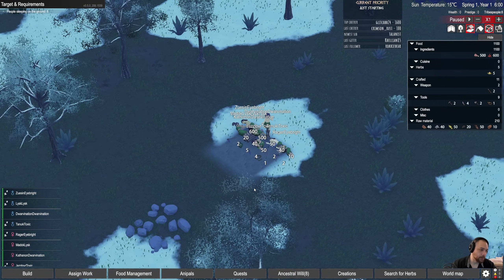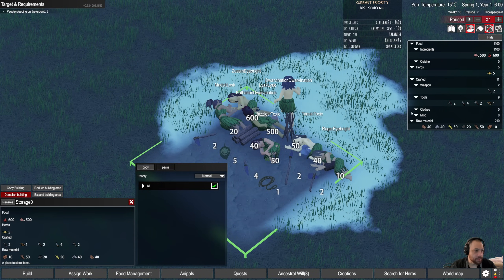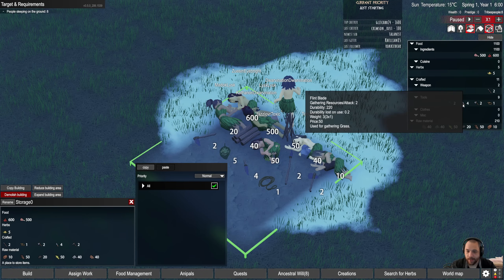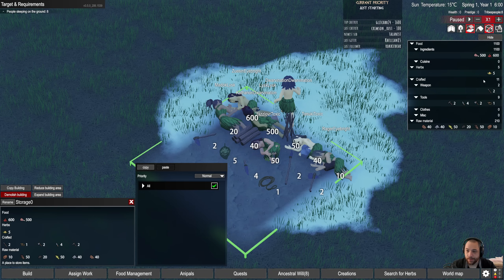Right at the start here, we have a stockpile with some basic tools, which is also tracked up here. We start off with some wood, stone, grass, flint, branches, and animal hide, as well as picks, blades, axes, rope, and spears. There's also potions, which are healing items used when you're sick, and then some meat and berries.